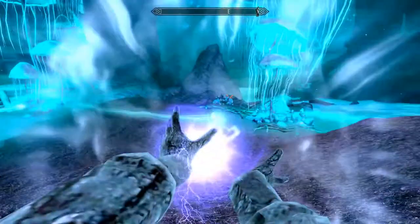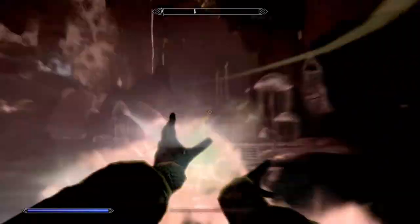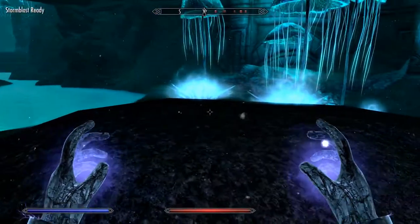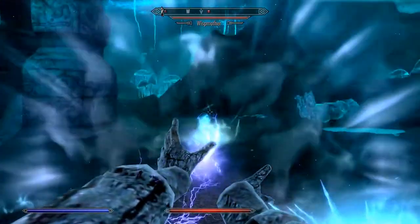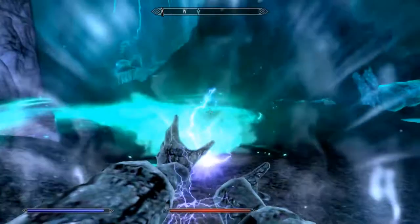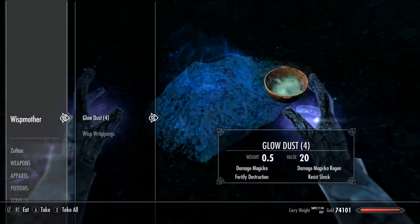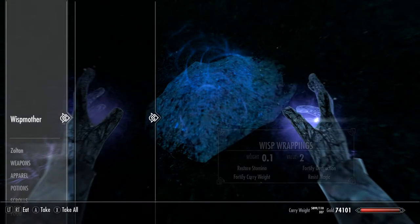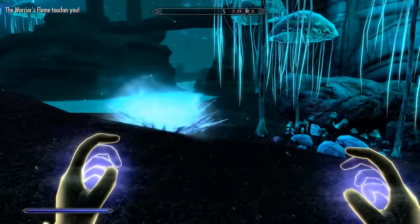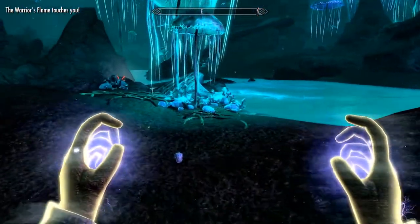I see some... oh! Did we get them? No — a wispmother! Got them! I guess it was only one, really. Wait — I've got more enemies. We're surrounded. Quick, let me get this Nirnroot.